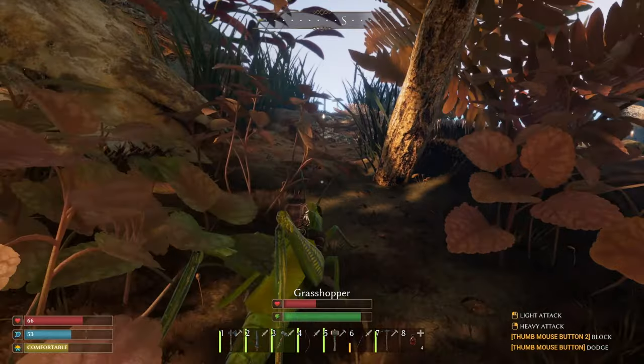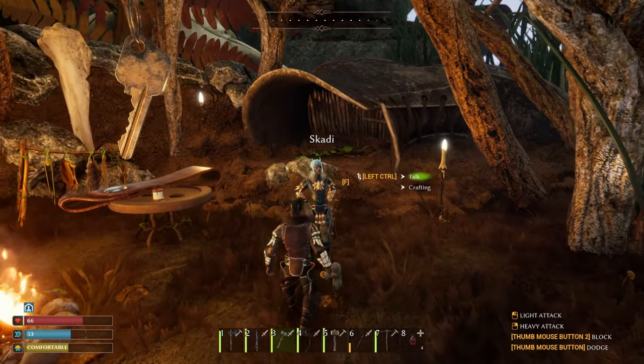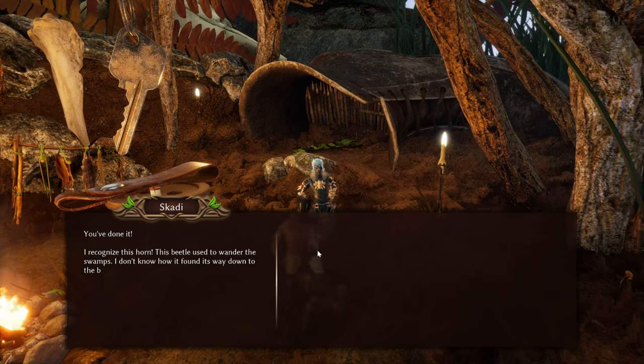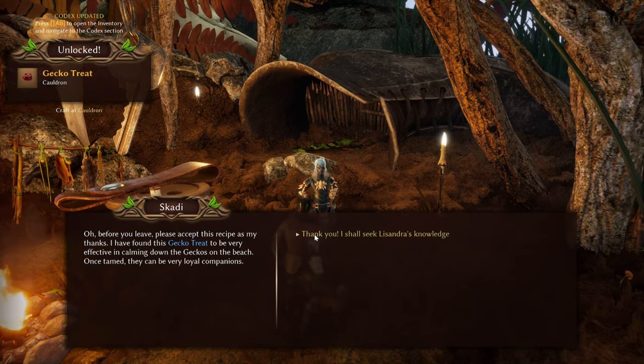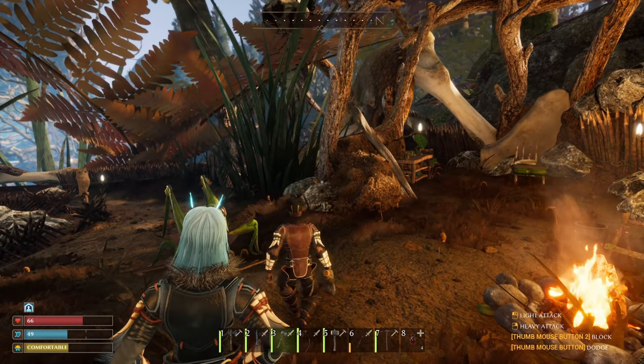I wonder what riding a gecko would be like — probably like driving a tank. Alright, Scotty, how are you doing? You're going to be pretty happy about this — I brought you the rhino horn. Scotty says the beetle used to wander the swamps and he doesn't know how it ended up on the beach — very unusual. He suggests I visit Lissandra, who's an expert in swamp creatures. As thanks, he gives me a gecko treat recipe: tamed geckos can be very loyal companions.